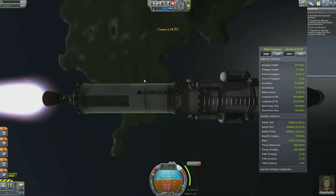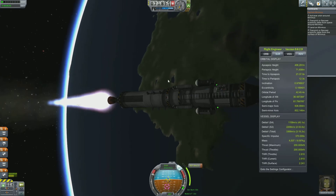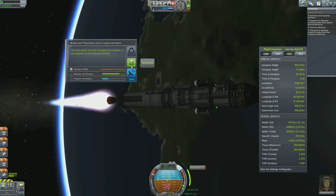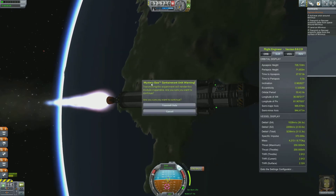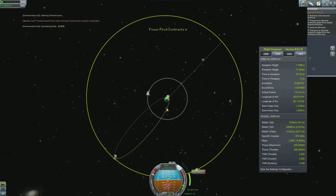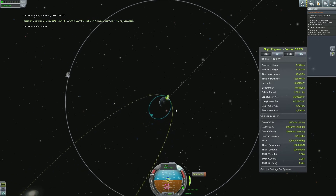Let's have a little look at our rocket — check if all systems are good. Maybe we'll do a little bit of observing of the mystery goo. Hello, goo. Is there anything in there? Oh, there is. Let's beam it back — transmit. We're going to get three science points, but every little bit of research data helps.